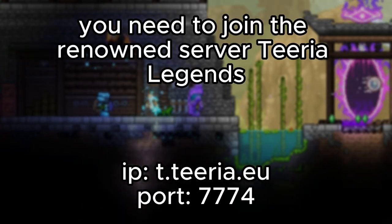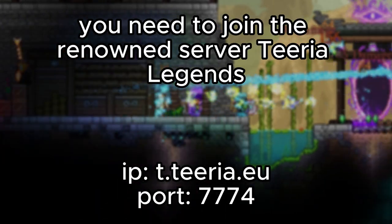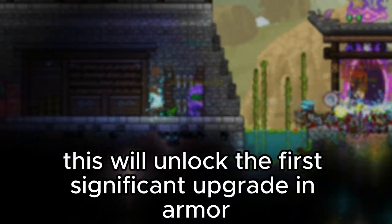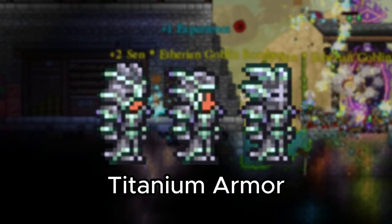To begin our journey, you need to join the renowned server, Terraria Legends. As you progress through the game, focus on reaching level 40. This will unlock the first significant upgrade in armor: Titanium Armor.